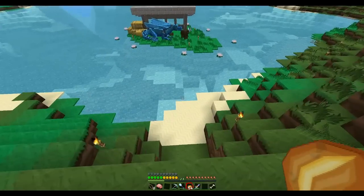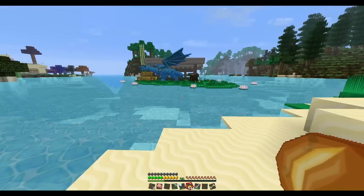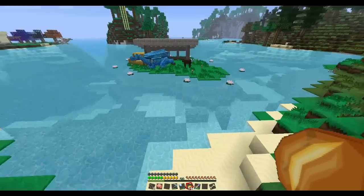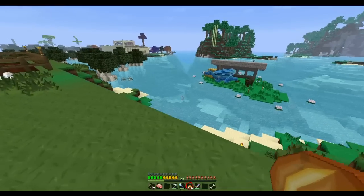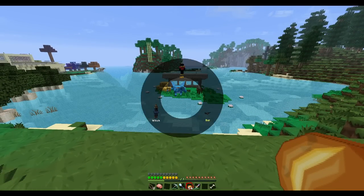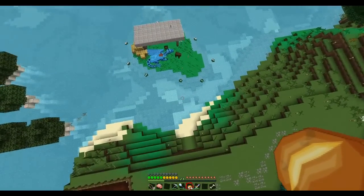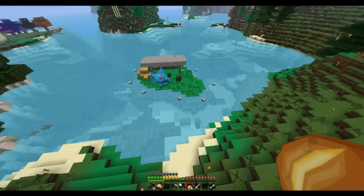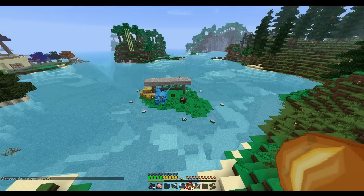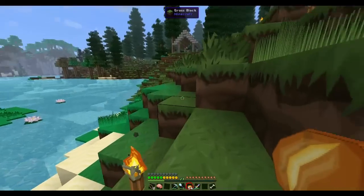The problem is that anytime I jump off anywhere, she thinks I'm falling — which I guess I am — but I'm in no danger. She thinks I am, so she tries to come save me. As soon as I land she sits right back down, but she will eventually inch her way off that island into the water and over here, and then I've got to go reset her — it's a massive pain. I didn't really notice it at first because I spent so much time in bat form, and the morph mod and the dragon mount mod work really well together: any time I'm in a morph that does not take fall damage, the dragon will completely ignore that I'm falling.